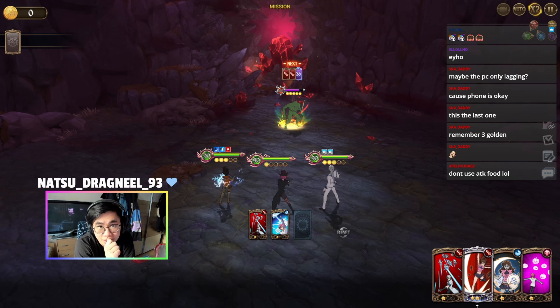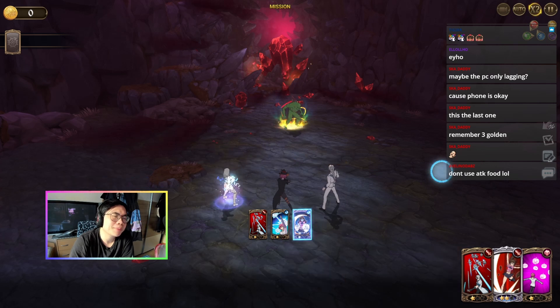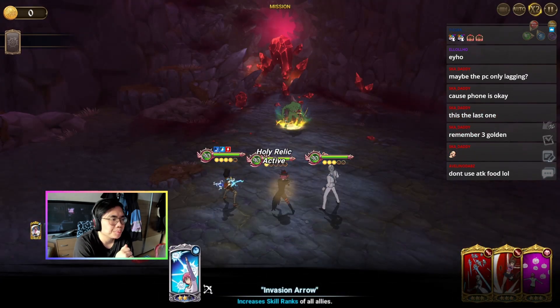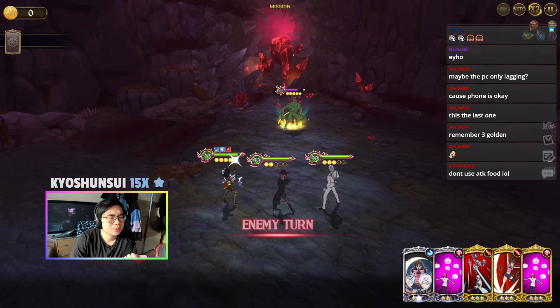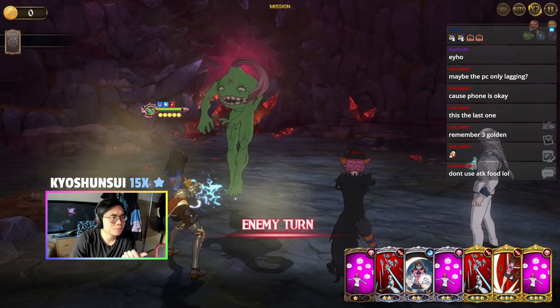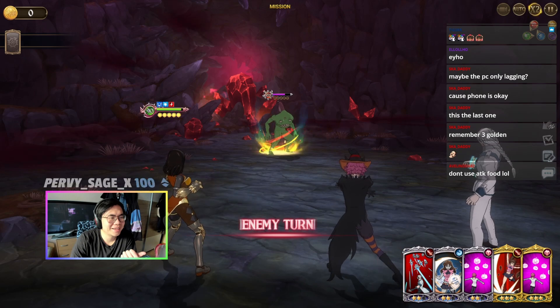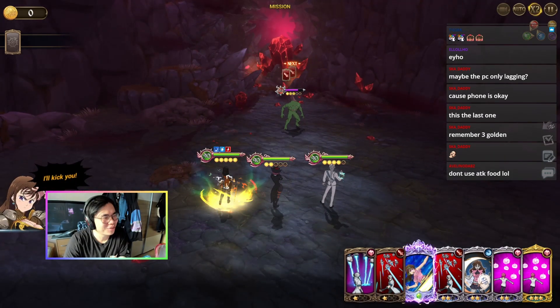The only issue is if he deletes the golden cards. I wonder if we can patience — if we can patience his normal damage cards then he won't be able to do anything. This is our first golden card. Maybe I should have used resistance food instead of attack food — not like it matters too much I guess. Rip, one golden card gone — okay good, no more golden cards deleted. We can do this, we can get another golden card easily.